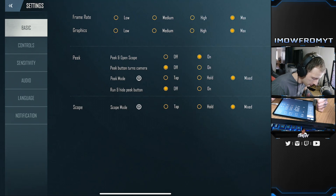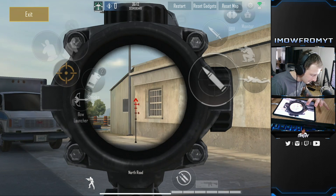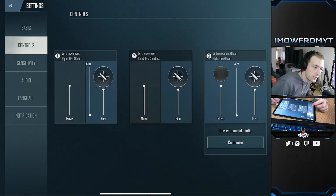The last option here is scope mode — this is exactly the same as peak mode. You want this on mixed as well. I can tap to scope in, or I can hold it in and the moment I release it zooms out.